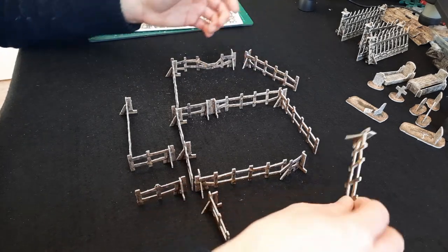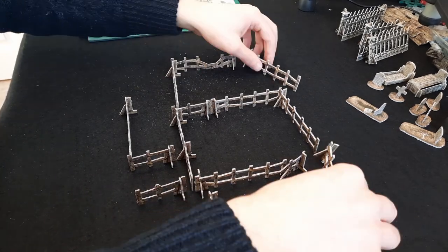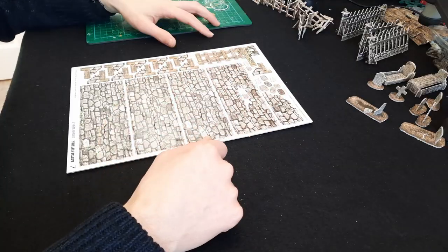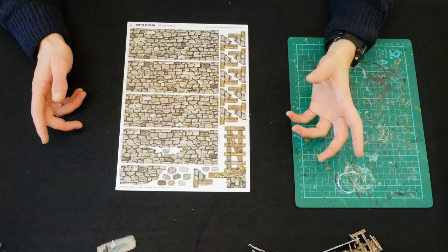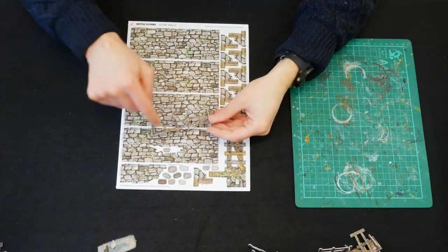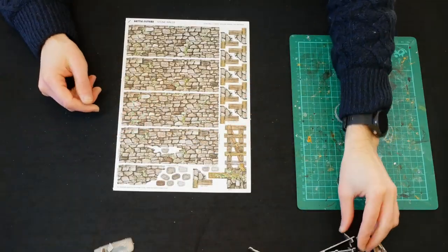They stand up well. Not much more to say about those — I like them. We're going to finish off by looking at the stone walls, which are going to be pretty much the same as the fences. We'll pop them out and just note if there's any issues. One thing I would mention with these fences is it does take a while to pop out all the insides — let's see if it's the same with the stone walls.